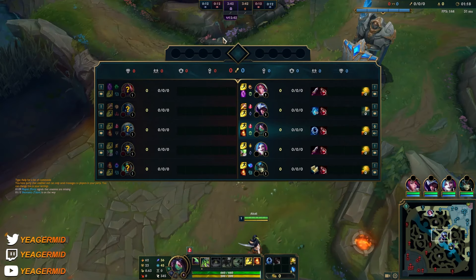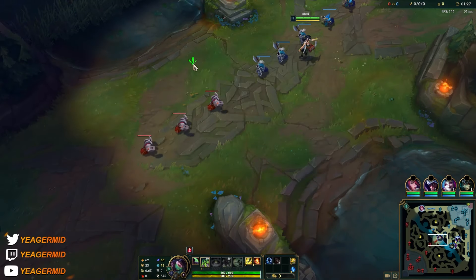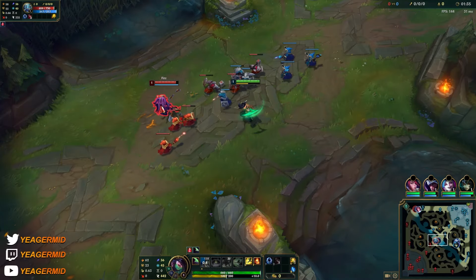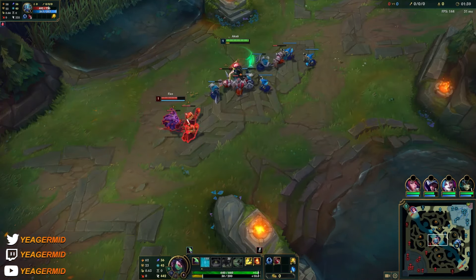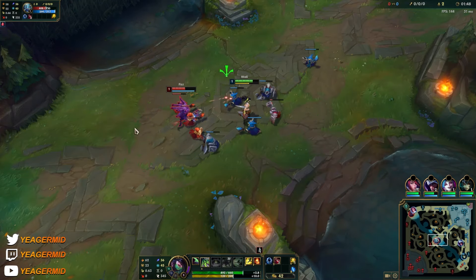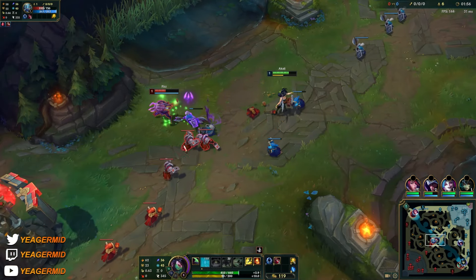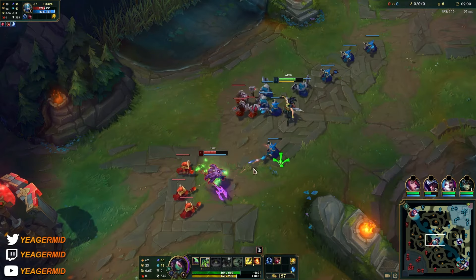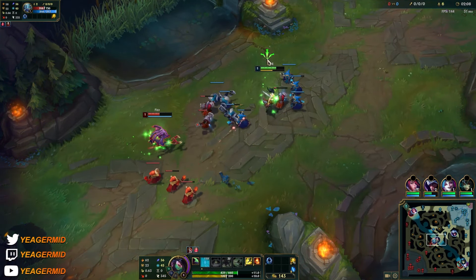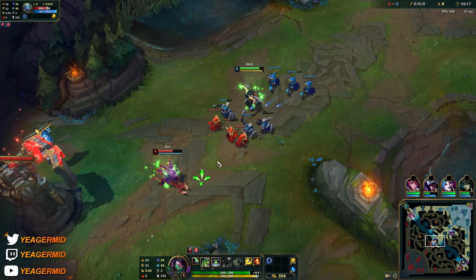You're both pretty mobile champs — he wants to hit you with that second part of the E, because that is what he maxes first in order to wave clear. It's a skill shot so that is something you can dodge. Early game you can punish him, but if he starts his E he can dodge your Q and then hit you with the damage. Against this matchup you can take your W level 2 because it helps you dodge stuff — when he engages he cannot target you, and then you can trade back without him being able to.